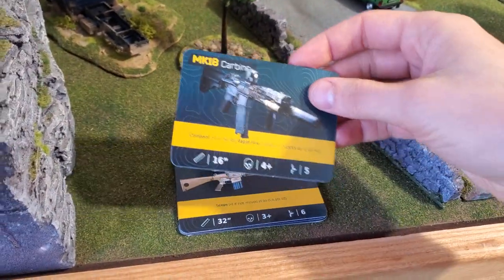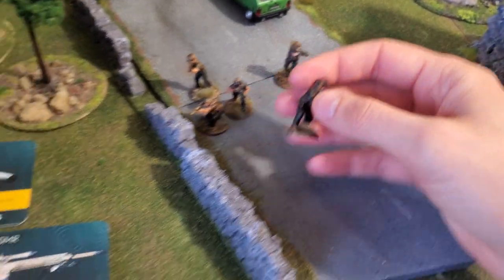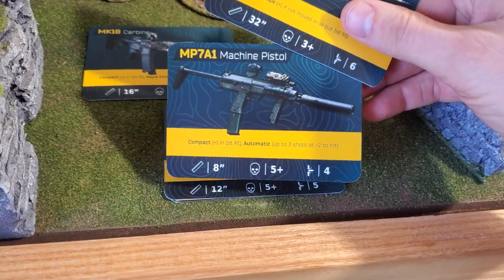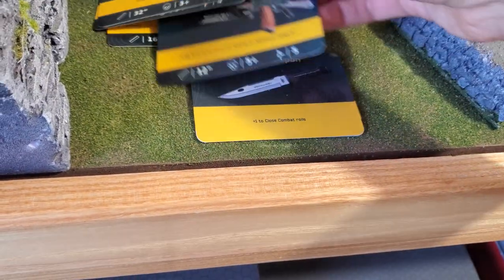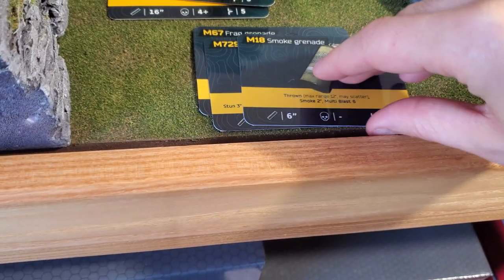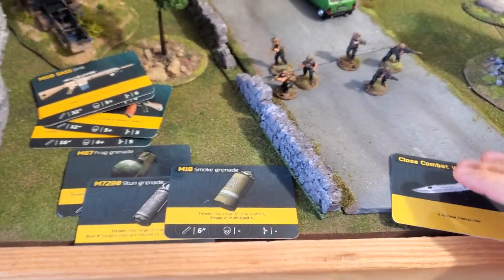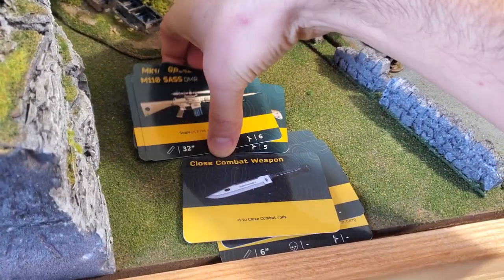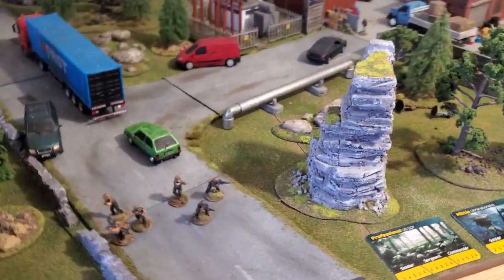I also have the sniper. The three riflemen are equipped with an MK18, one with an under-barrel grenade launcher. I have a card for the sniper and one for the medic equipped with an SMG. They are all equipped with a knife, a close combat weapon, and a smoke, stun, and frag grenade. To keep things simple, I'm giving all of them the same loadout.